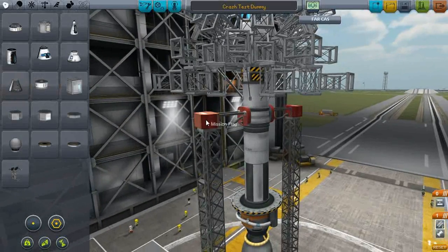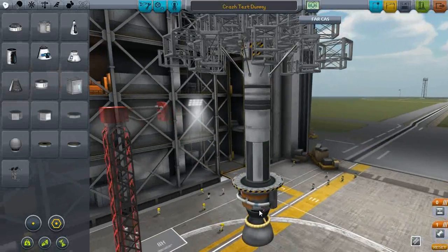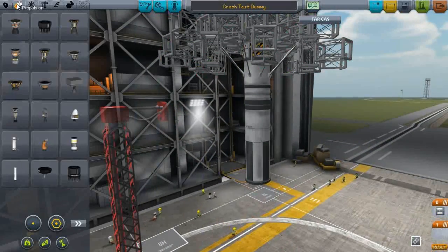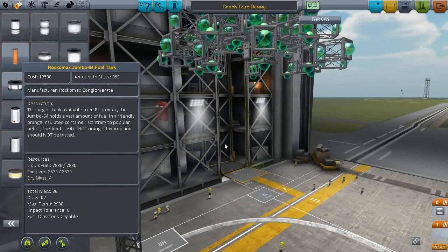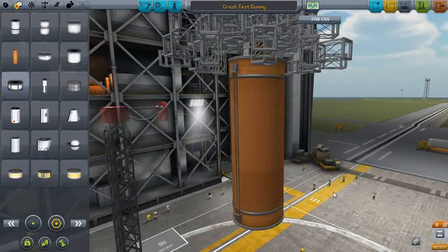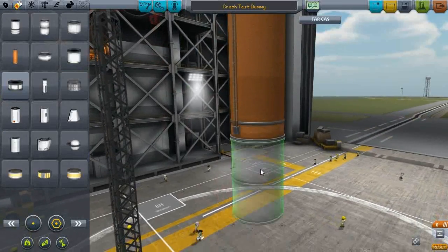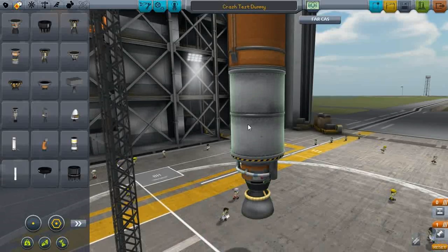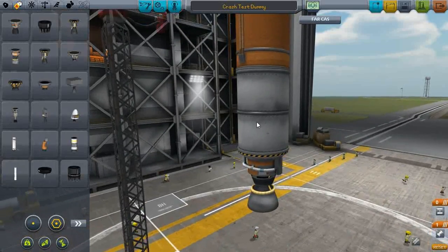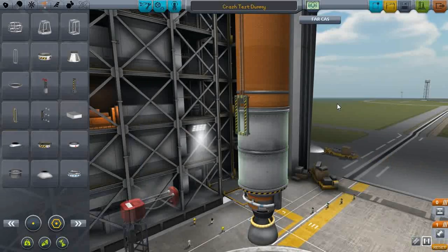Launch stage. Go. Lag. Yep, it is not a happy bunny. I mean, if I am gonna take this to the moon, then I only need like two stages, probably. Something like that anyway. Throw one of these on. It is not happy. So yeah, I'll just throw on some standard asparagus staging stuff.